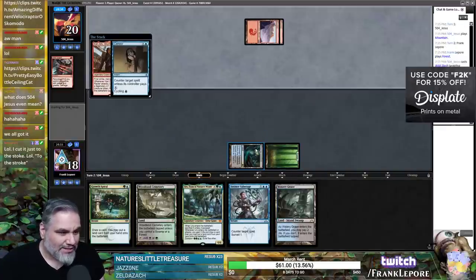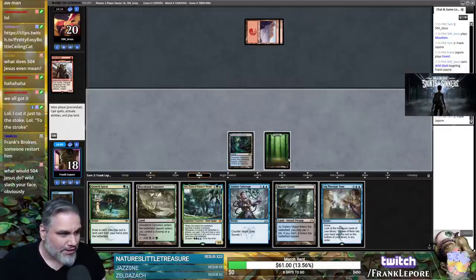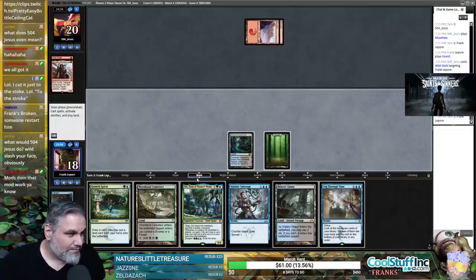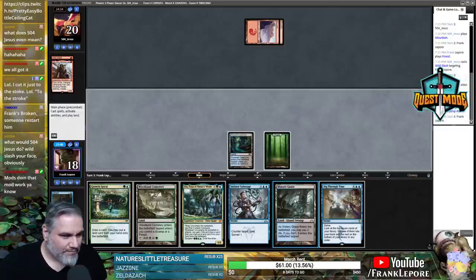Force Spike might be the only good two-mana counterspell in the format, although Essence Scatter seems very good — it stops Inverter of Truth and Thassa's Oracle. I really don't want to take two extra damage, but I also don't want to let them play whatever they want. Uro gives me three life though — that's pretty great.